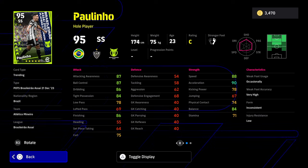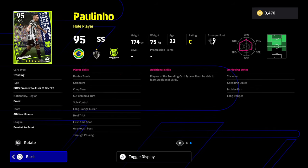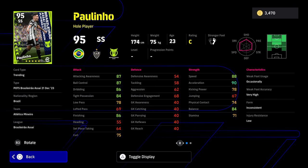We also have Paulinho. From what I've read up about him — I don't watch too much Brazilian football, I'll be honest — he's got really nice player skills. I like the fact that he has one-touch pass and first-time shot as an SS. He does have Sombrero as well, but he doesn't have flip-flap, which would have really completed this player. Acceleration and speed are excellent, balance is good, tight possession is good. This is a very well-balanced card, and I guarantee he'll be a beast as a whole player. Finishing is really solid as well.